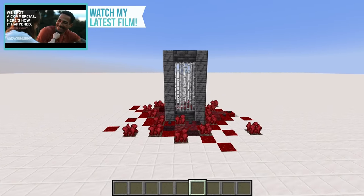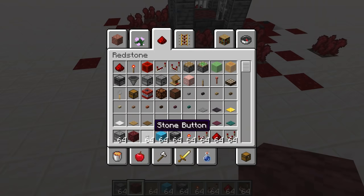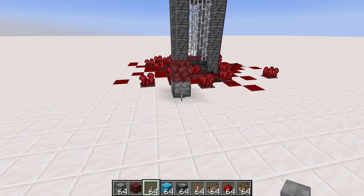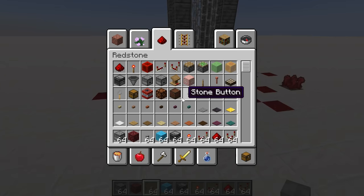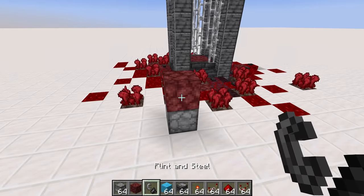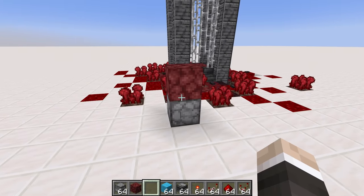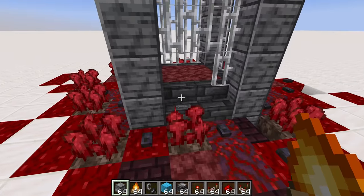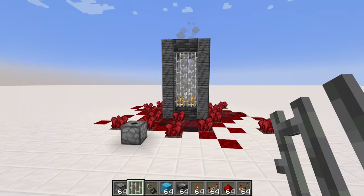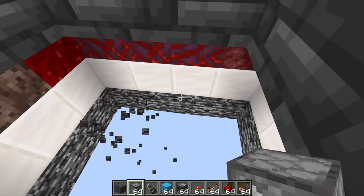Today I learned that you can't place nether warts on wart blocks. I would say we were off to a good start here - nothing to do with the redstone, but this definitely looks cooler. Now one thing that I haven't checked: does this game mechanic still work? What a failure! Fire charges - no. Flint and steel - also no. But I'm not afraid because we have campfires, and campfires are pretty sweet. That immediately looks way cooler - that actually looks really, really good.